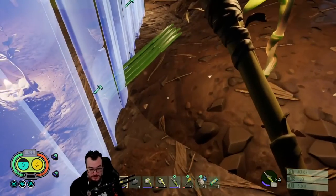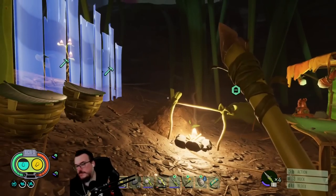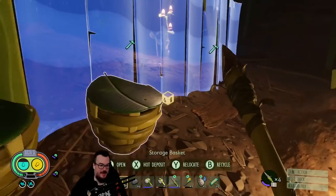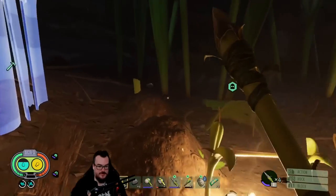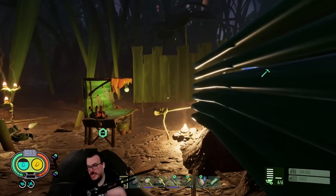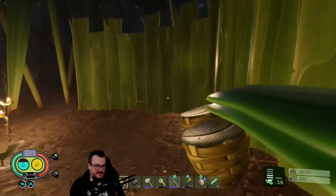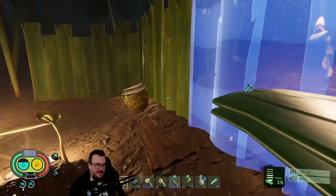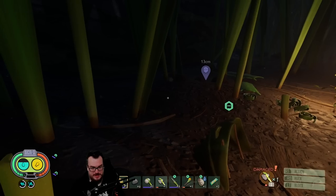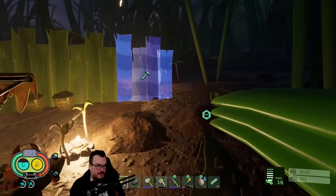Not exactly the fortress of solitude yet, but we're getting there. This is a grass storage container. This time we got him — this time we got him. Is it really bad to steal a loaf of bread if you're starving? He's not my pet. I stole a loaf of bread. We need some more logs. Yeah, we'll get a door too.